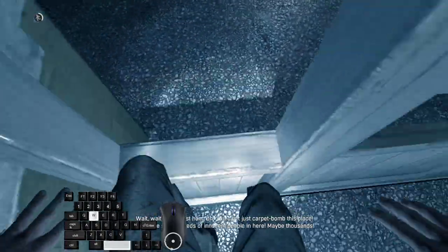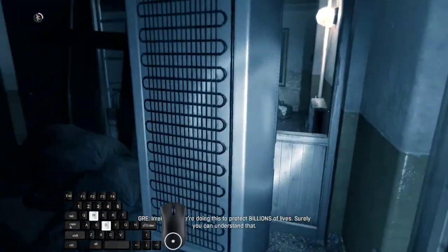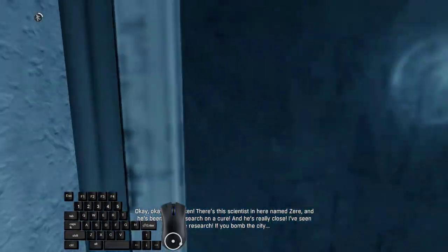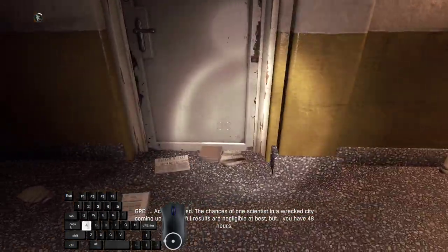You can try jumping into this window, which is a funny but unreliable way. The more reliable way is to hang on this fridge right in this corner, turn right, clip outside, and use the grappling hook to get here.